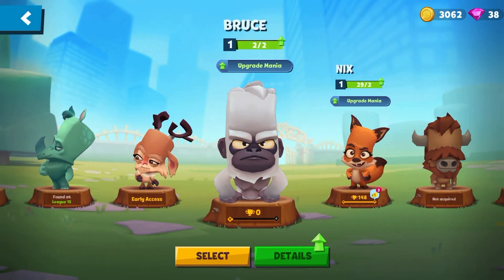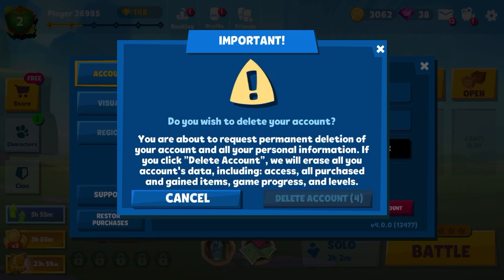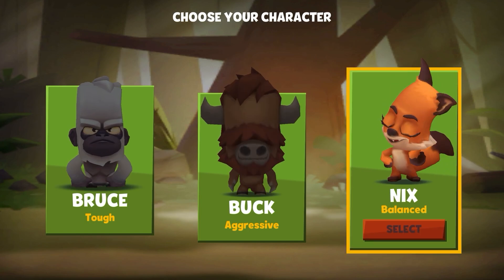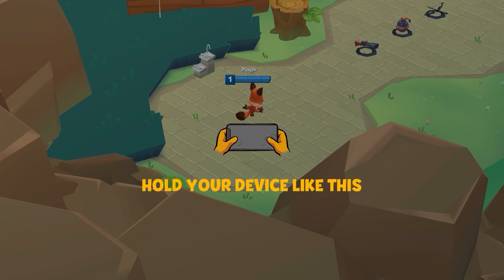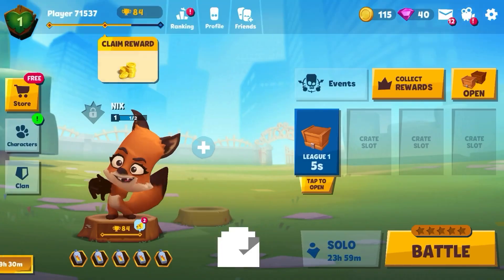So if you agree, then let's get started. All you have to do is just click on the delete button. A message is gonna pop up — just confirm. And once you confirm, click delete account and a beginning screen will load. I would recommend you to start off with Nyx because it's fast. Start off with Nyx and finish the tutorial as quickly as you can.